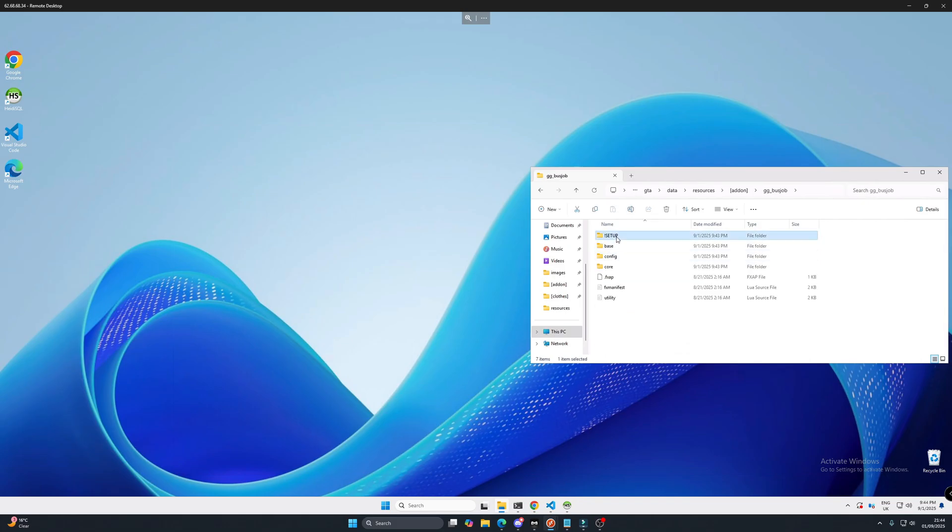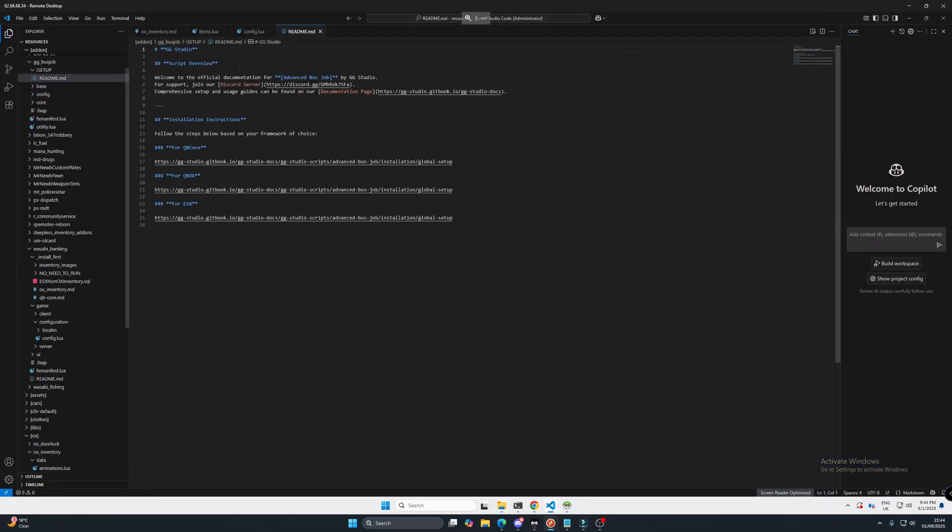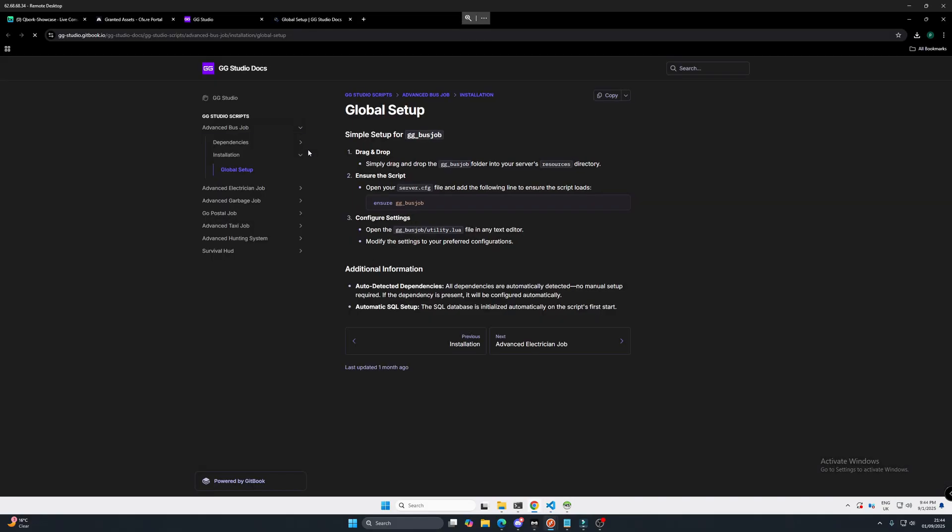We're going to go to setup and then we're going to go to the readme file and follow these steps. We're going to go to the GitBook. Simply drag and drop the resource into your server, ensure it, and it's done.